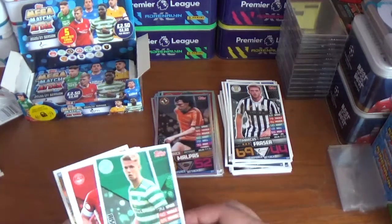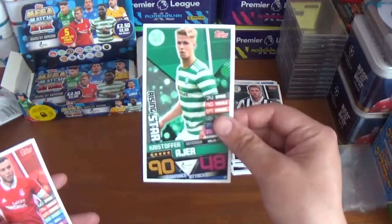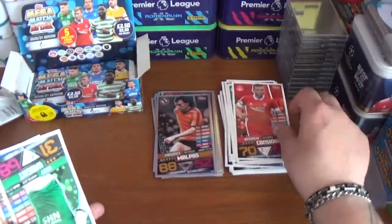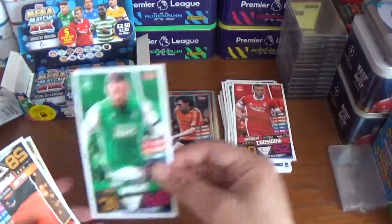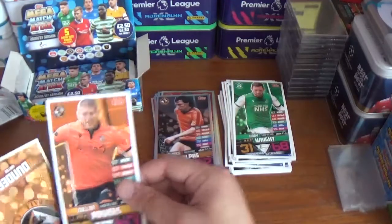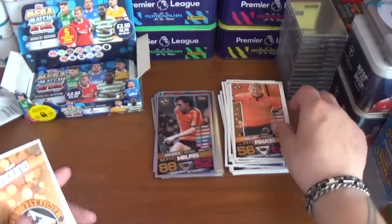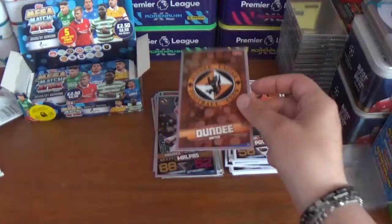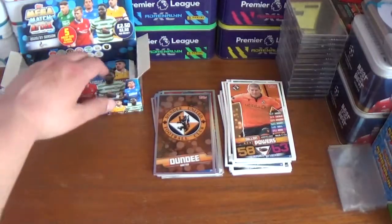Pack twelve: Christopher Jullien rising star for Celtic, Andrew Considine of Aberdeen, Drey Wright of Hibernian, Dylan Powers of Dundee United. The shiny is the Dundee United logo — nice orangey effect there.